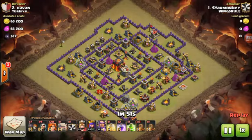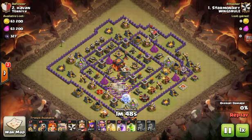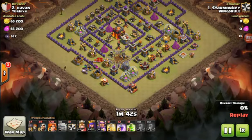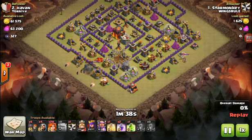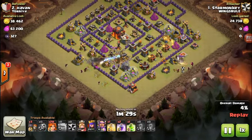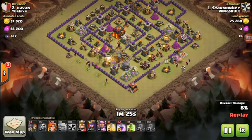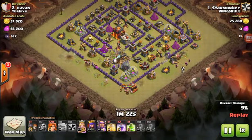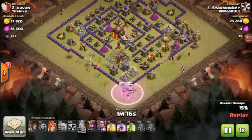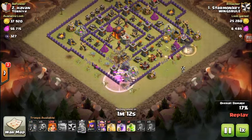Star Monkey came in on this Town Hall 10 — typical quad quake coming in from the south. Dropping a couple of golems, one on the bottom left, one on the bottom right, some wizards, some wall breakers to get them into the second stage of this attack. Enemy king gets killed, and you're going to see some nasty valks go down along with the grand warden directly behind.